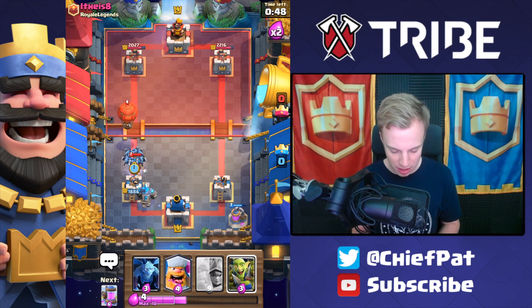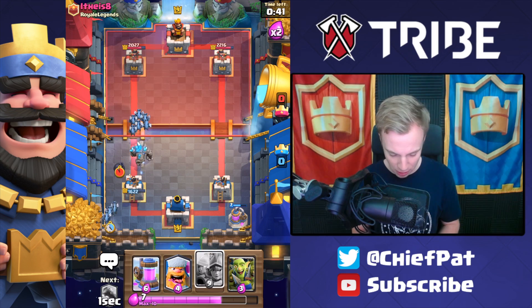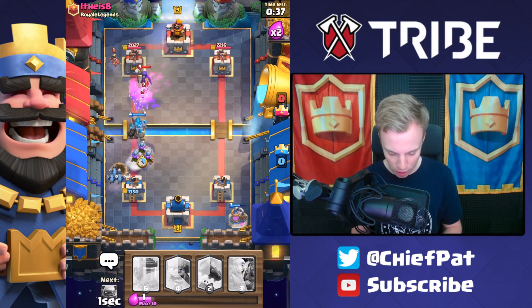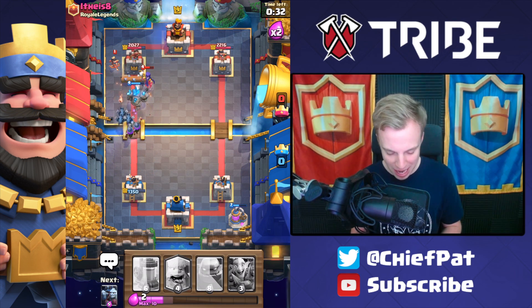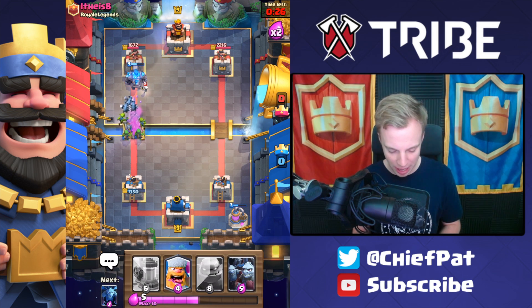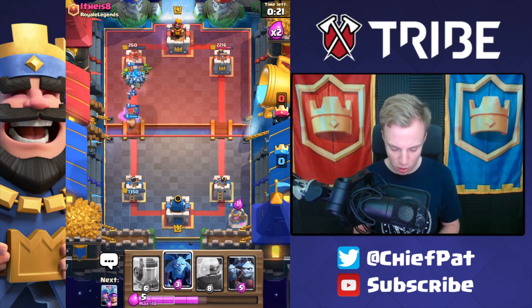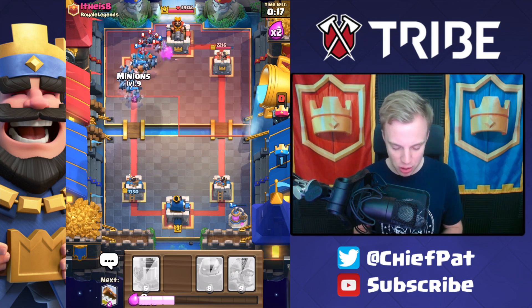We're going to play our Golem, and I don't really think there's too much this guy's going to be able to do. He hasn't shown a Rocket or a Fireball or any spell like that, so I'm feeling really good. I'll play my Minion Horde against this Hog Rider — a double push down this lane from him is going to be sort of insane stuff. Minion Horde's going to fly across the lane. Here goes our Three Musketeers. His P.E.K.K.A. plays right on top of our Three Musketeers very intelligently, but my Goblin Gang will be able to save one of the Musketeers, and at this point it's going to be GG.